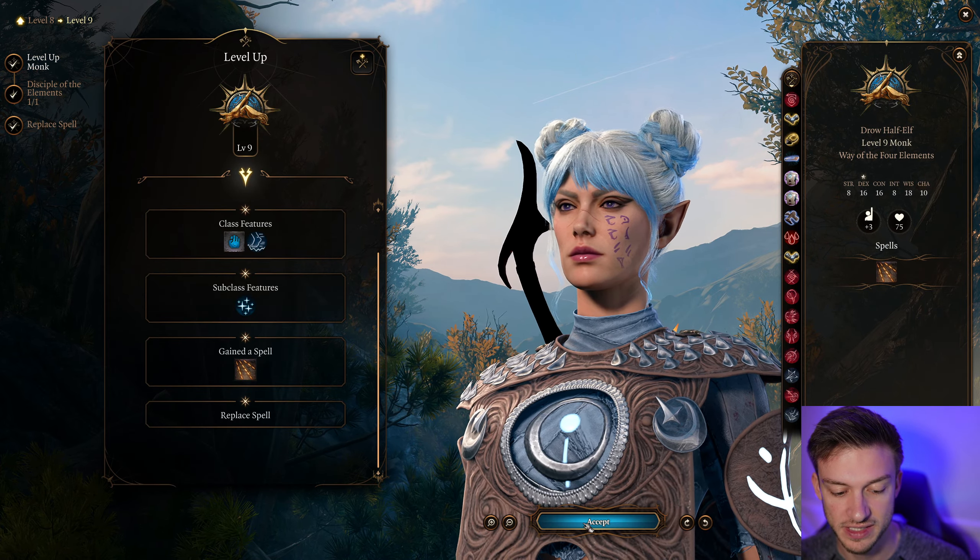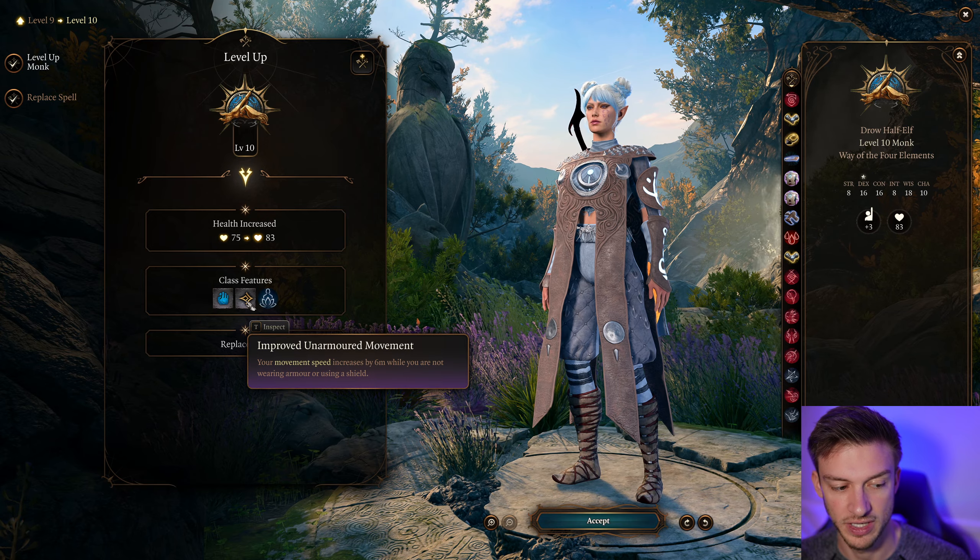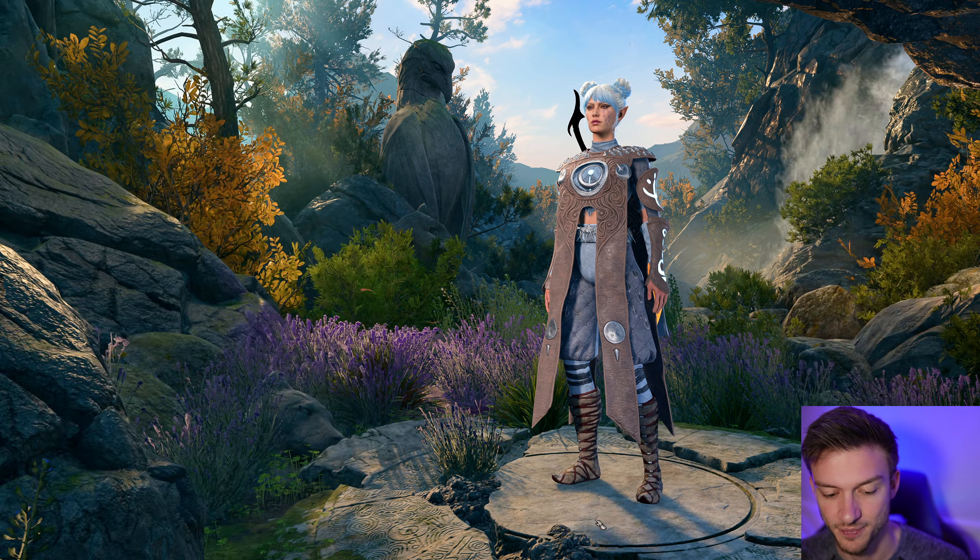This is a good time to take Embrace of the Inferno because that gives us four Flaming Rays now — a nice damage option. Our Hold Person can now hold two people, so we can hold two people and punch. We also get Immunity to Poison and Increased Movement Speed.